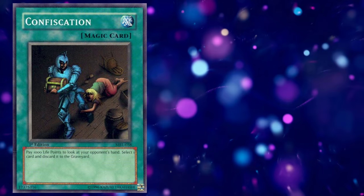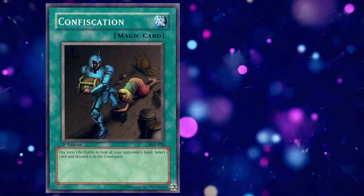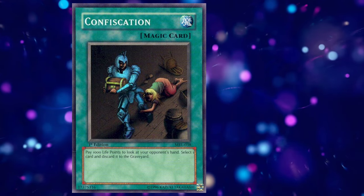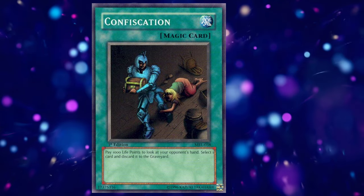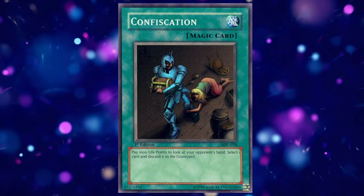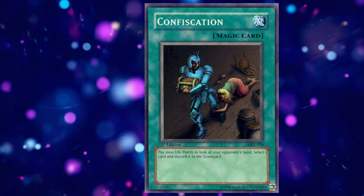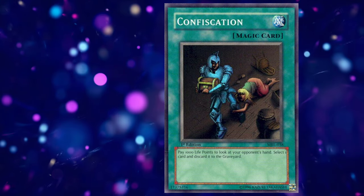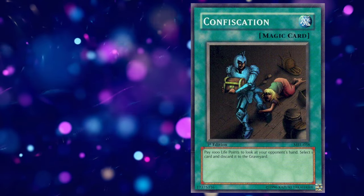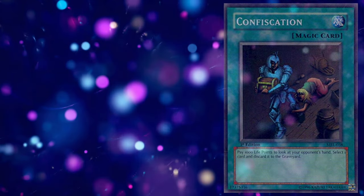Next up on the chopping block is Confiscation, which in essence has the same ability as the Forceful Sentry in terms of card advantage, a negligible life point cost, and discarding a card from your opponent's hand. Considering that in today's thunderdome of competitive Yu-Gi-Oh, a card in your graveyard might as well be in your hand or on your field, a discard has become less and less appealing when you consider that you're more often helping your opponent beat the brakes off of you. Yet again, the power comes in the hand knowledge on your opponent and being able to more strategically plan your moves.